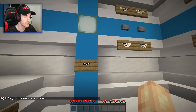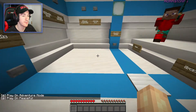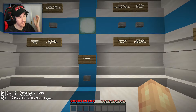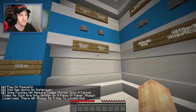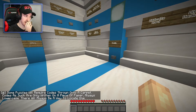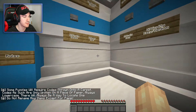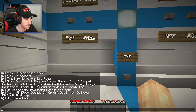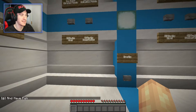Let's read these rules: play in adventure mode — already doing that. Play on peaceful — I haven't changed anything, so I assume I'm on peaceful. This map works on multiplayer, very cool. Some puzzles will require codes thrown onto carpet. Codes are only written on a piece of paper, always lowercase, and there will always be a way to locate one. Do not rename any items except for paper. Play with block sounds on or off, but it may be more difficult that way. And have fun.